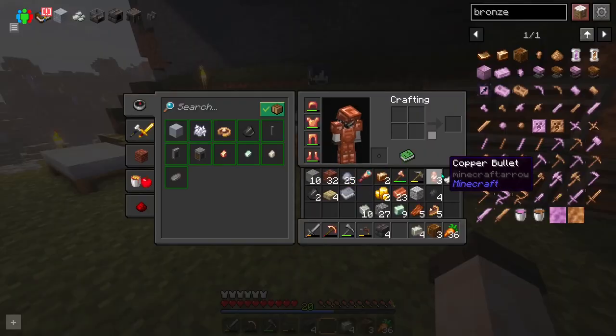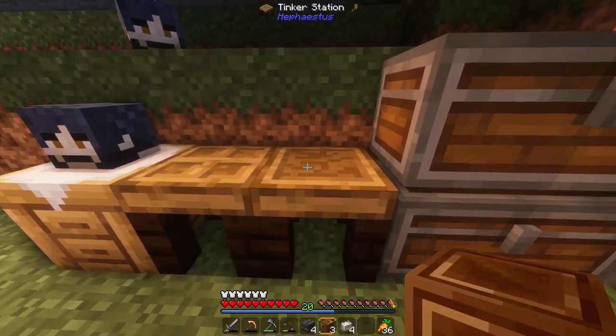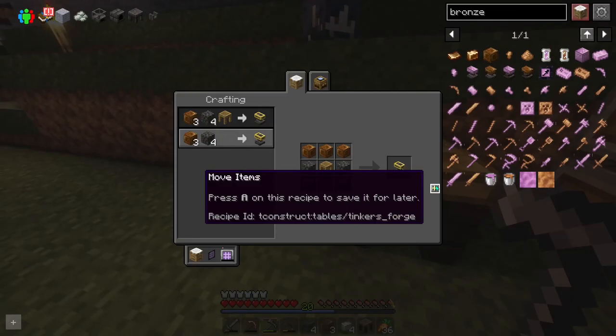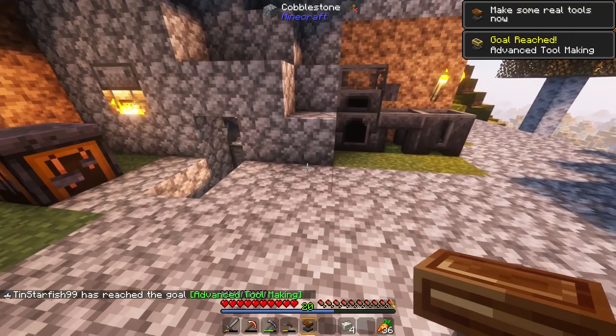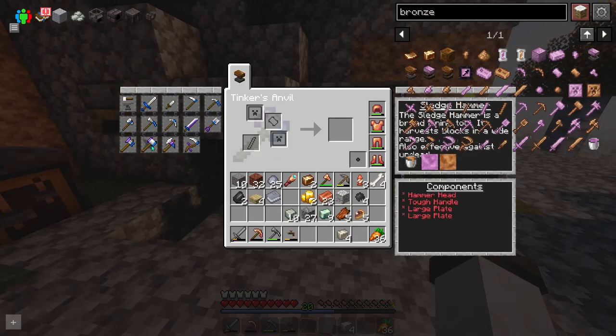Alright, so I do have everything I need to make the anvil. But I do need one more thing — that's going to be the tinker station. So here we go — we have to put that in manually. We got the Tinker's anvil! I'm actually going to put it over here. On the left hand side we can actually make bigger and better tools, such as the hammer. These are going to require a lot more resources but it's going to be totally worth it, especially for the hammer.